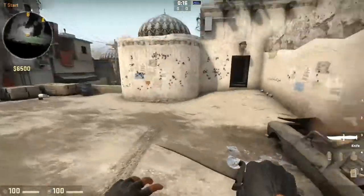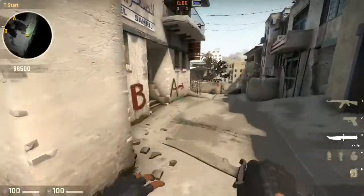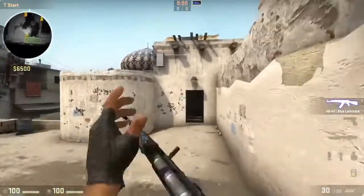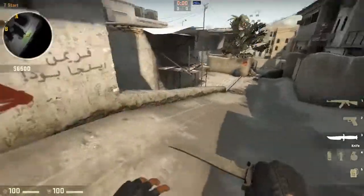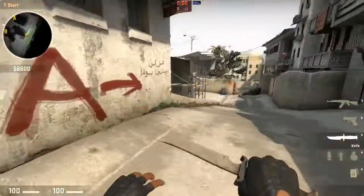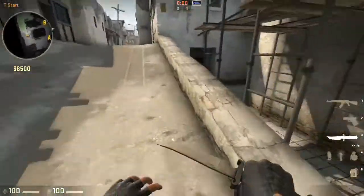That's basically it for the AK mechanics guide. Now I'm going to show you crosshair placement on Dust 2, which is the easiest way to learn how to use any gun and which angles to properly hold. I'll be showing this from T-side and how to use the AK to its maximum potential on this map. On terrorists you're always going to buy an AK, though with the new update the Krieg and Aug are really powerful too, so the meta is a bit uncertain.